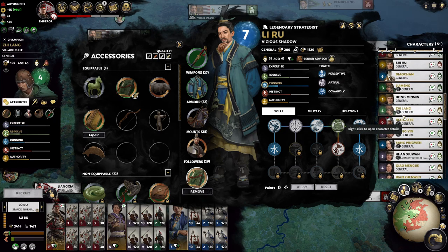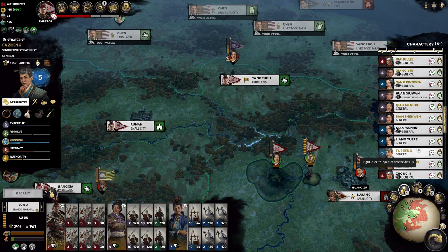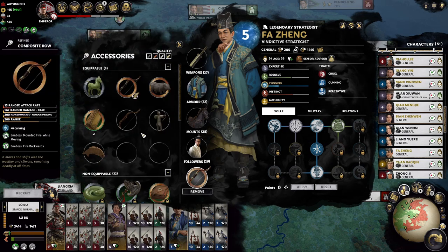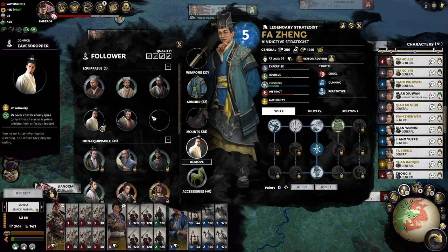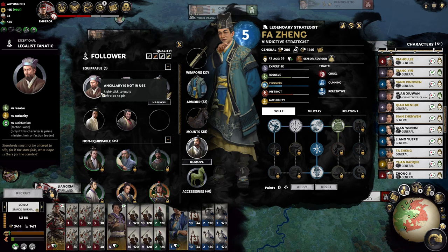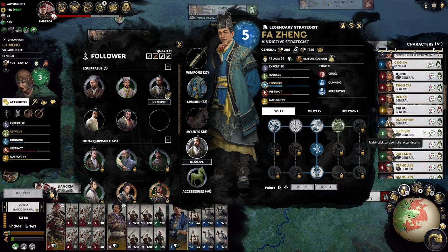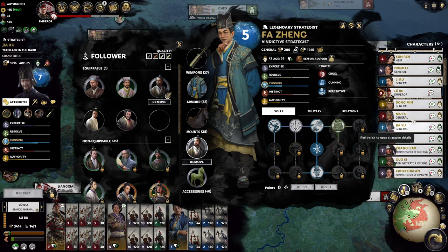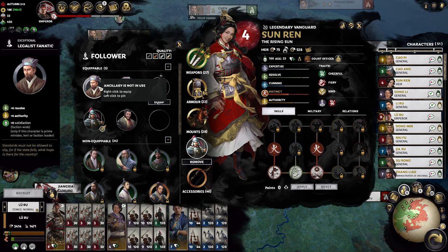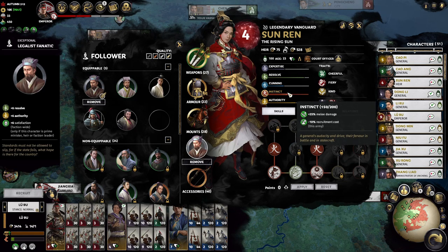All of them have good items. Oh, she's the burned officer — she doesn't really count. Fa Zheng can take it. We also need this satisfaction boost on our leader role, which currently is Lü Bu and Sun Ren. So Sun Ren is going to get a little authority boost and health boost, and also give everyone some satisfaction boost. That's why we lost a lot more satisfaction too.